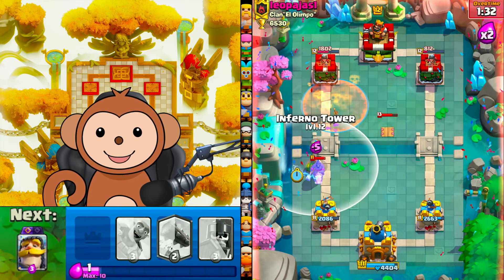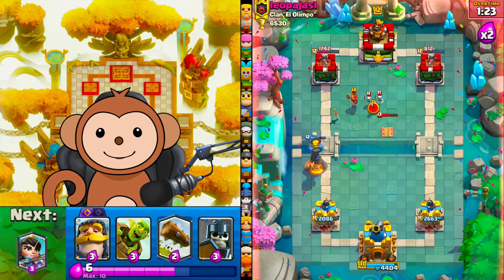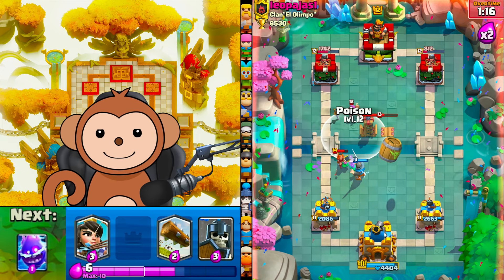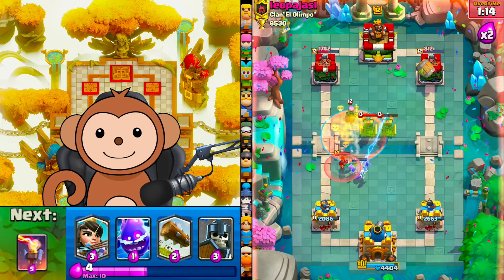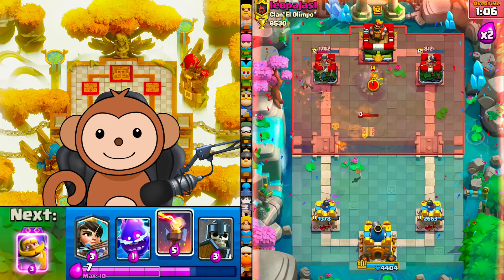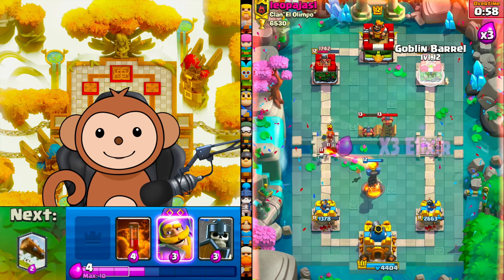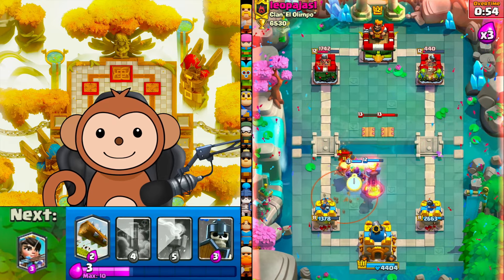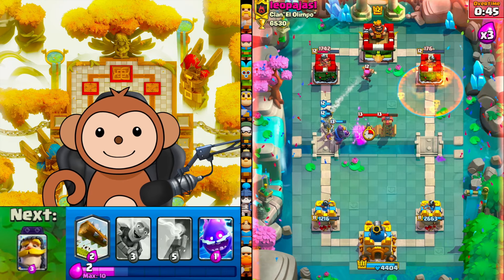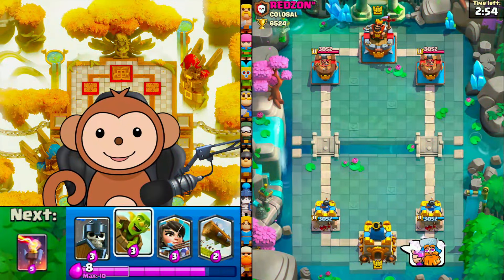Poison for the firecracker — oh we got some good value. E-chip. Inferno tower. Why would you drop a valkyrie when the infernal tower's still up? I'm going to poison on these teslas and the firecracker — oh no, I hit the wrong key with the valkyrie. I was too busy laughing, that's not good. E-chip plus princess right lane, barrel, evolution knight, guards. I think we're good — just drop the princess and a poison. That freaking tesla. GG, good game. Toast for good luck.